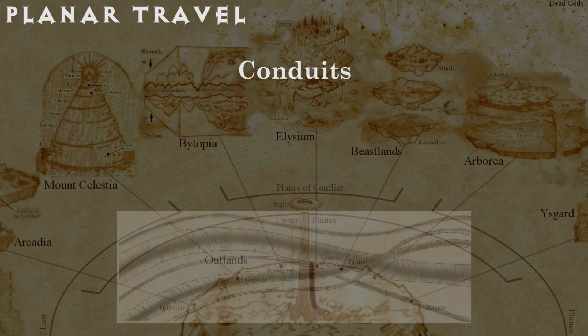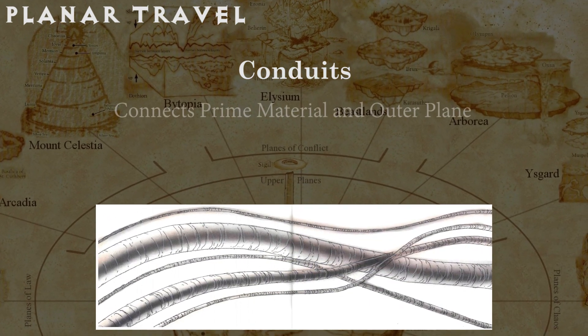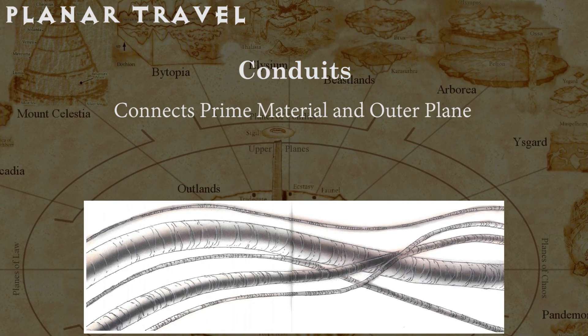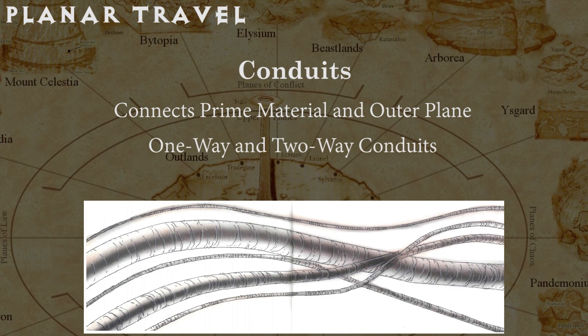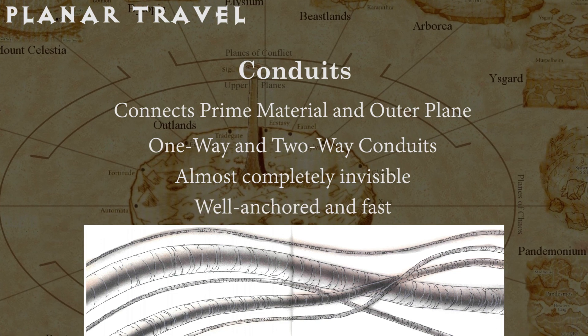Conduits have a few interesting properties. They take you from the prime material plane directly to an outer plane, bypassing the astral plane entirely. There are one-way conduits and two-way conduits. They are invisible, except for maybe a reflective haze. They are always well anchored, and they are fast.